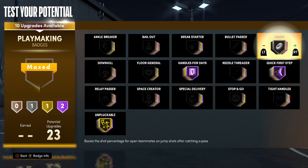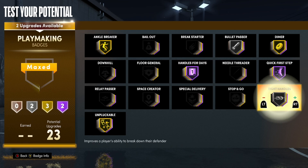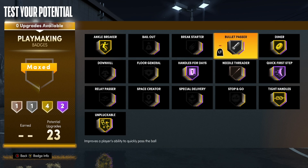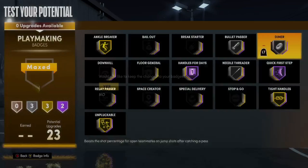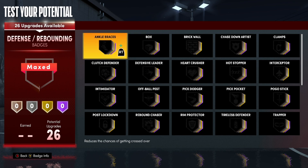For playmaking, at least Gold Unpluckable, Hall of Fame Quick First Step, Hall of Fame Dimer — at least all gold. Silver Bullet Passer, Ankle Breaker if you want to snap somebody, maybe gold. Tight Handles is another good one if you want to stun your defender. Maybe Silver Dimer — you can still mess with Dimer. Also, your interior defense gives you access to having Brick Wall, so put that on if you want.